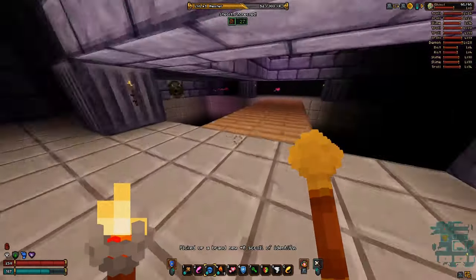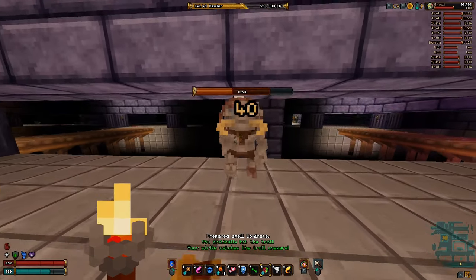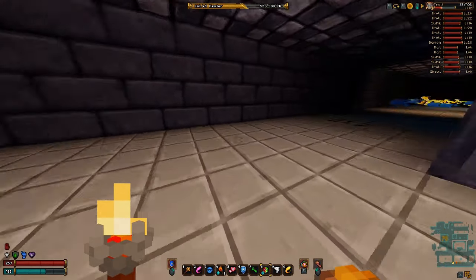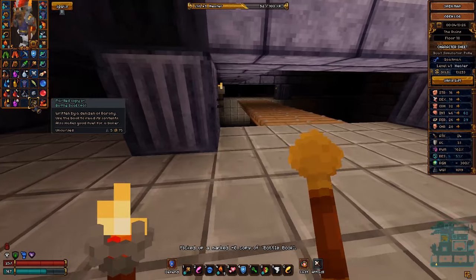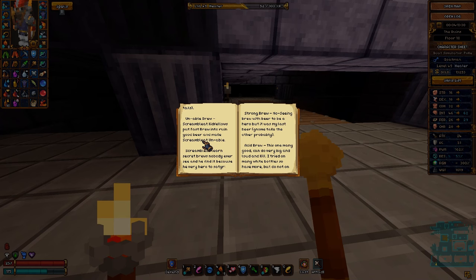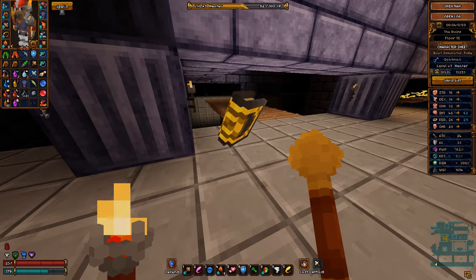Maybe a scroll of repair? Nope, scroll of identify. Scrolls of identify are really good early but fall off pretty hard late game, because once you hit a hundred appraise, they don't do anything anymore. The bottle book — this is kind of an interesting one because it actually tells you how to do alchemy. You can do like fast brew — you put medicine in beer to make him run too fast into lava. Pretty sure what that's talking about is cure ailment plus alcohol in the Alembic equals a speed potion.